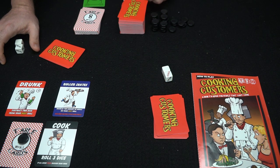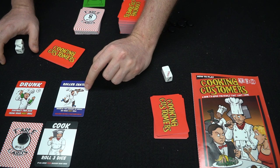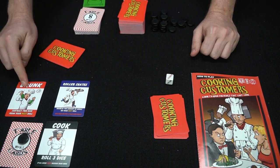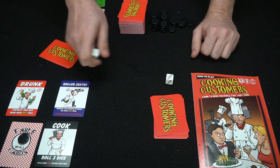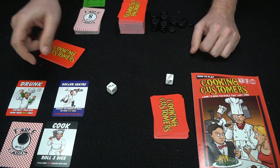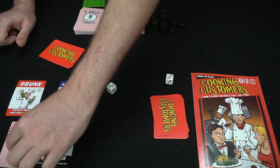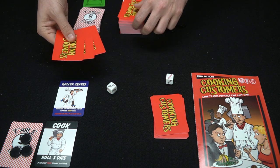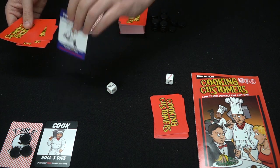That card gets discarded because it was utilized. Now we've got roller skates in play. He has a three cook but is drunk, so minus two — when he gets to roll one die, but doubles the amount of meals. He got one meal, doubles it, and now gets two meals on his table — going from one to three. The card goes, he draws back to five cards, and the next player goes.